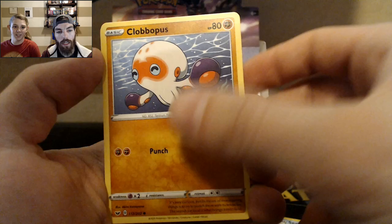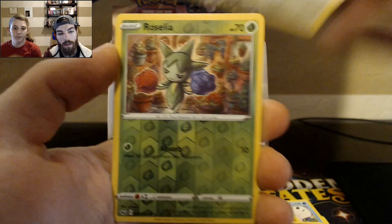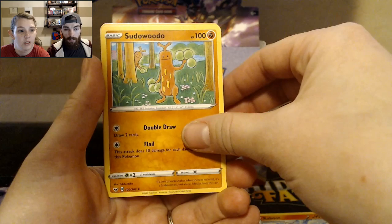Seeking looks very cartoony because of the giant eyeballs. Clobopus — I think it's just fighting, not water. Goldeen. Roselia. Gastly. Ponyard. Roselia. And Drednaw — he turned out to be my favorite water type in that gen. I use him a lot.